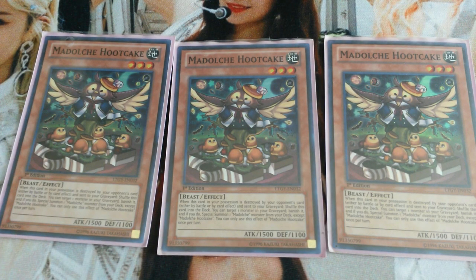Next we're playing triple Madolche Hootcake. Hootcake is also a really good card. This card allows you to target one monster in your graveyard, banish it, and then special summon a Madolche monster from your deck. The banishing effect is not specific to Madolche monsters — you can banish literally anything.